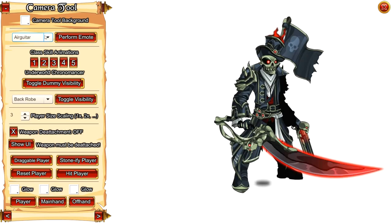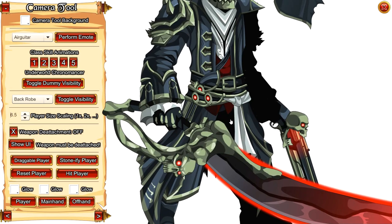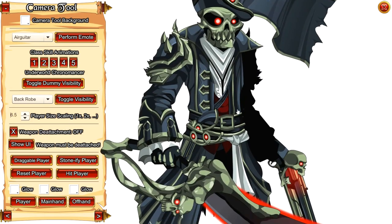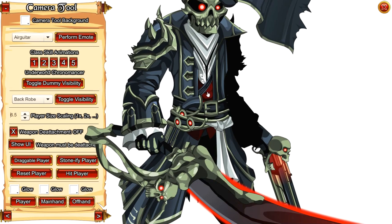Since we are here on AQ Lite, we're going to hop into the camera tool and get a much closer look at the armor. Let's zoom in on our character, make him draggable, and pull him over here for a nice look at these details. Personally, I wish the flames on top of the hat were animated — that'd be pretty cool. I also wish the eyes were animated, like on that Doom Guard armor from the Doomwood Part 3 content, where the eyes were pulsating and vibrating. I think that would be awesome to see implemented here on the eyes, the medallion, and the little jewels on the hat.